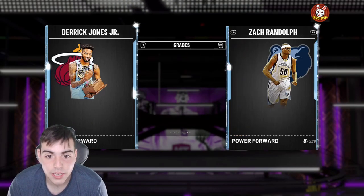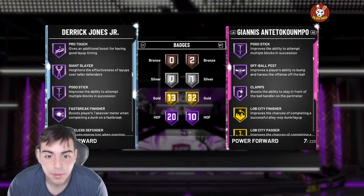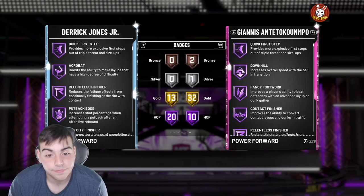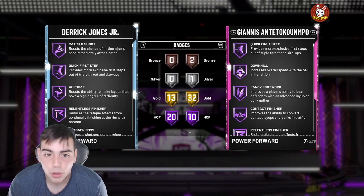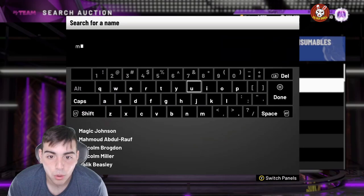I could even compare him to Pink Diamond Giannis. I think this card even has more badges than the 98 Giannis. This card is insane and he's definitely a hidden galaxy opal. If you guys want him for 20K, I'd pick him up.